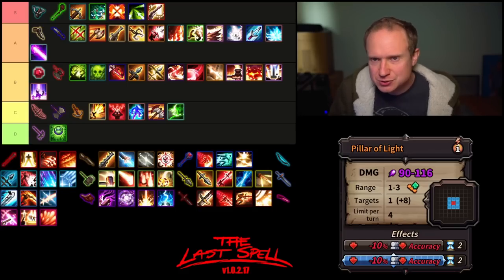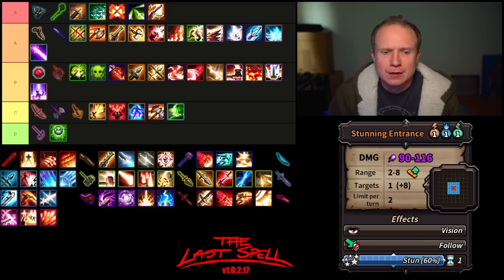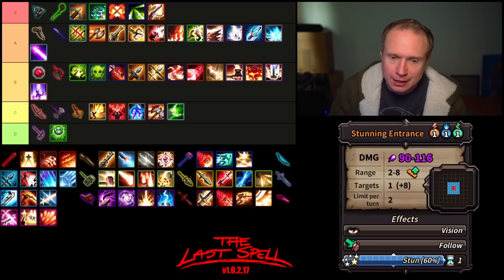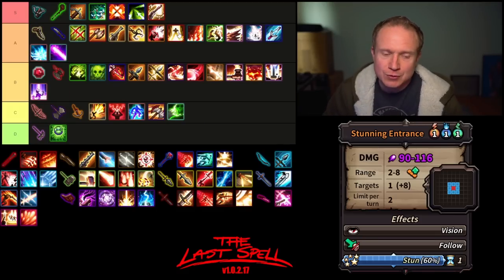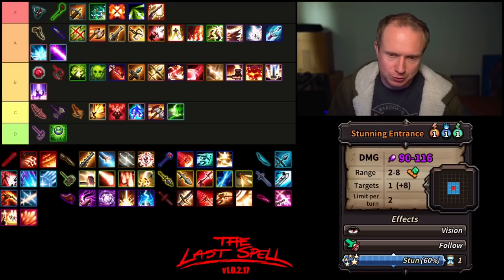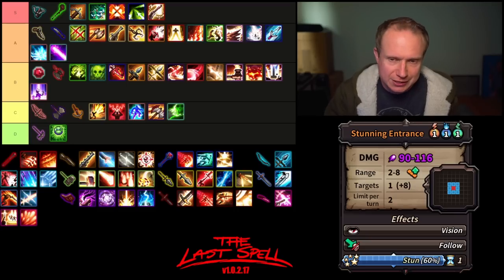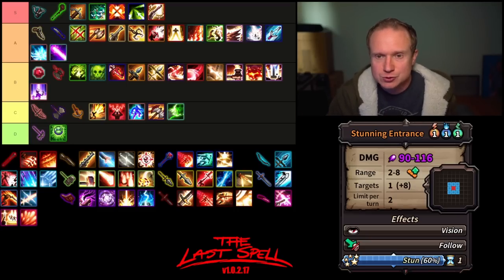The accuracy debuff is nice without being game-changing — it's really just there for opportunism enabling. Then we have Stunning Entrance — the triple threat of one AP, one mana, one movement, range of up to eight which is skill modifiable, drops a stun at a relatively high percentage, grants vision and Follow. Stunning Entrance is exceptional — it's one of the best movement abilities. The fact that it has vision on it makes it so flexible. You can do so much with it, especially with an opportunist. You're very likely to get kills if you can drop Contagion as well.